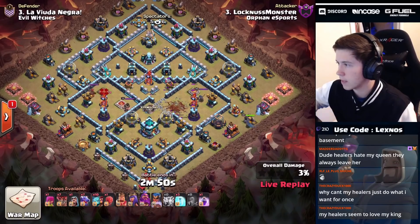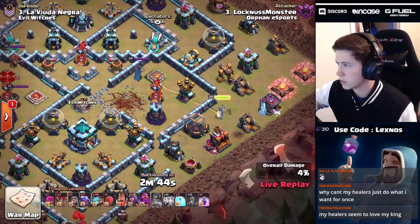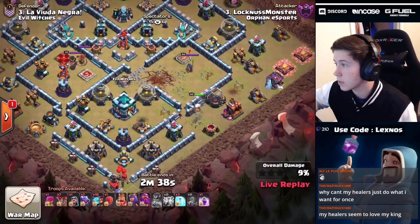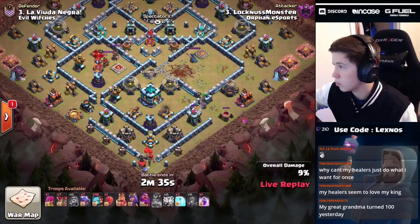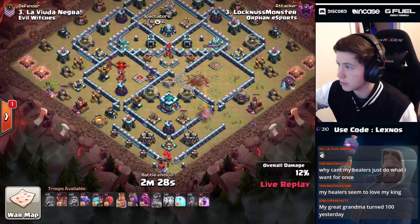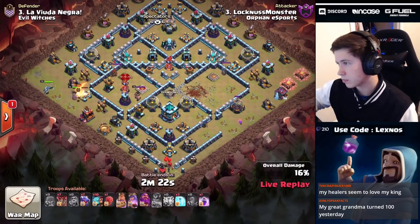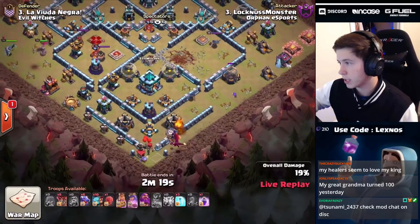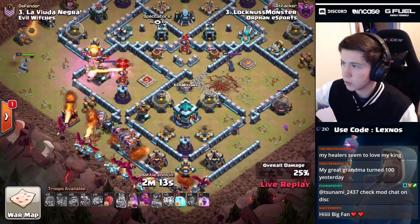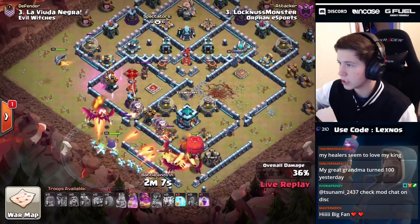We RC trick - does she go for the air defense or the mortar? She goes for the air defense, we pop that ability, down goes the inferno, she even got the air defense with her ability - nice! Wizard to help funnel, RC even picks up an archer tower. King over at eight, we send the flybird troops in from six, queen at eight as well. Here comes a dragon and a balloon, here come the rest of the troops. The king gets locked onto by the single target inferno - we're not gonna freeze, just let him die.